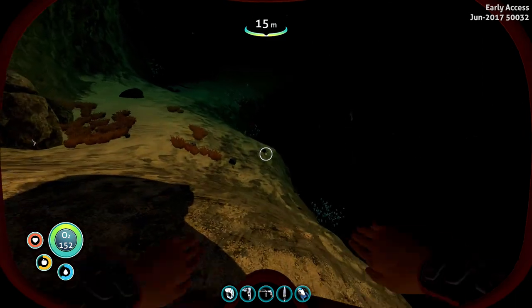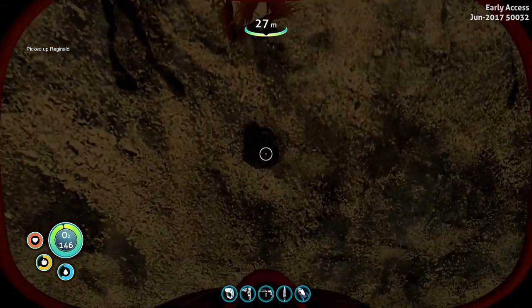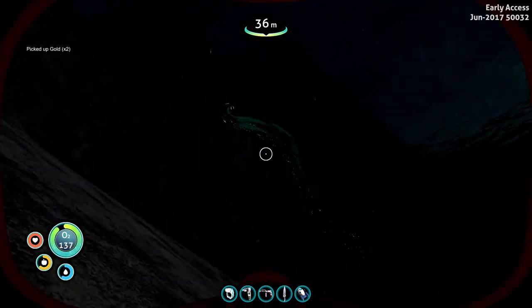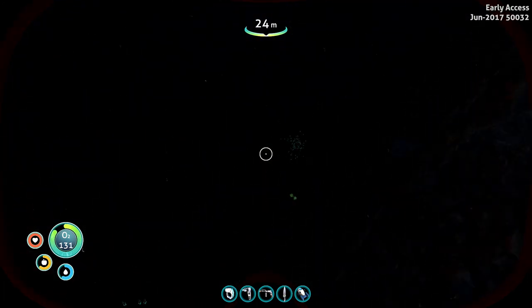What are all these little bits and pieces here? Are these things I can pick up? Reginalds! I need more of you for my tank. Come here. What are you? Gold? That's it? Nothing cool? What about diamonds? Just gold. Oh, a peeper — peeper juice. That's a thing that happens. I'm getting distracted. Let's go find something cool.